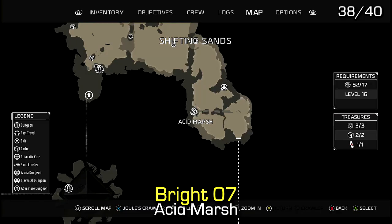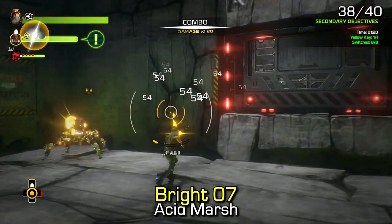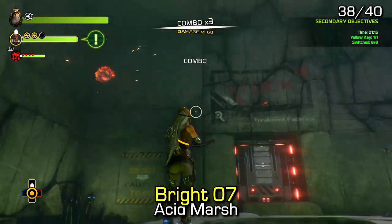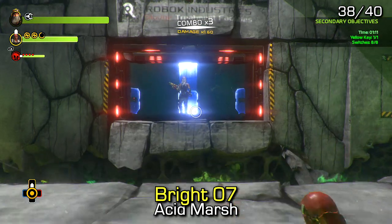Natalie Bright audio log number 7 can be found inside the Acid Marsh dungeon. After completing the dungeon, enter the final room and find the audio log directly under the ramp that leads you downstairs.